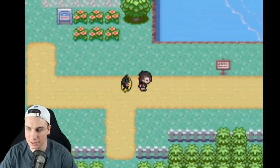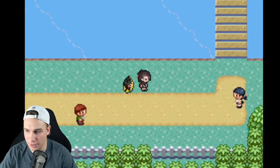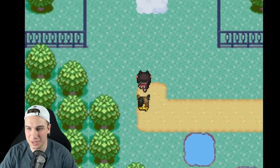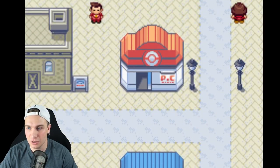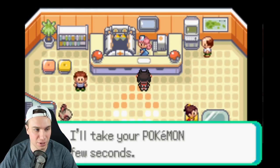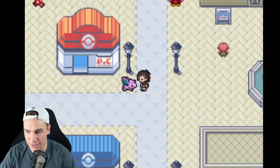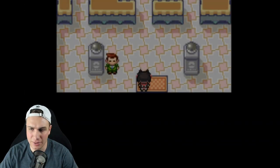We made it through the forest. Our Pokemon are basically dead but we got a Sweet Apple — I'm assuming we can evolve Applin with that, pretty cool. We made it to Rustboro City! I'll heal up and then we're going straight to the gym. Nidoran is going to need to be tough here, but I have a feeling we're gonna be super under-leveled. Nidoran, this is your time to shine!